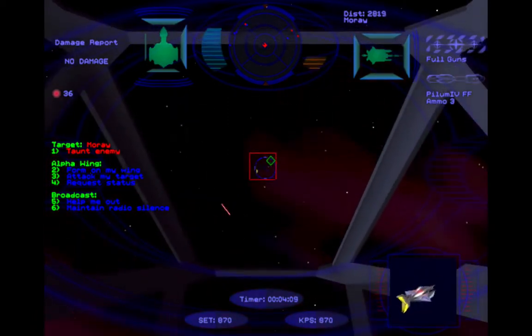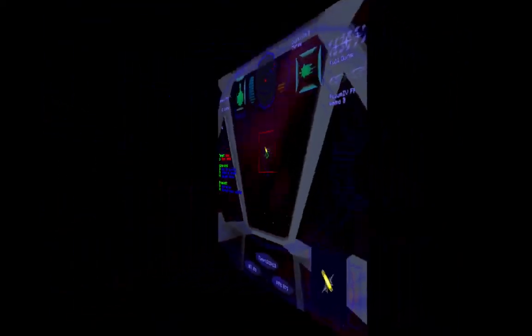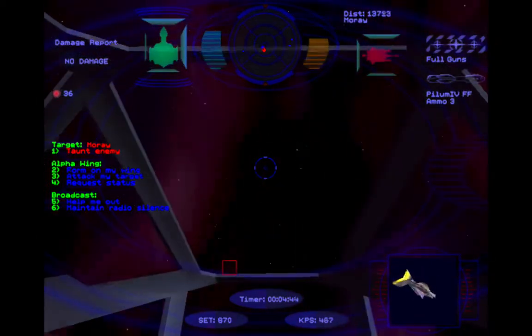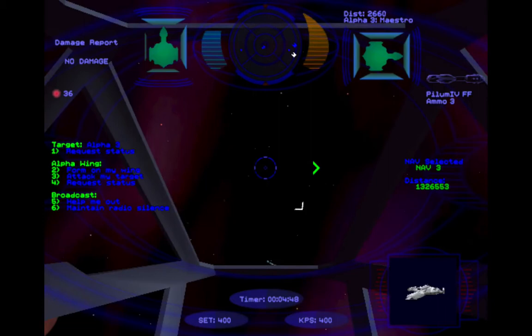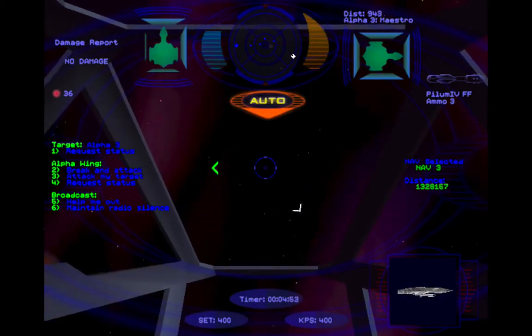Now all we have to do is just clean up the Morays. That one's trying to escape, but I think we got him. And we got them all — you just got to take them all out and eliminate them fast, otherwise they'll escape. And that's not good. All targets eliminated — return to formation. That is tough, trust me. I've had to do like five takes of that to finally get that right.